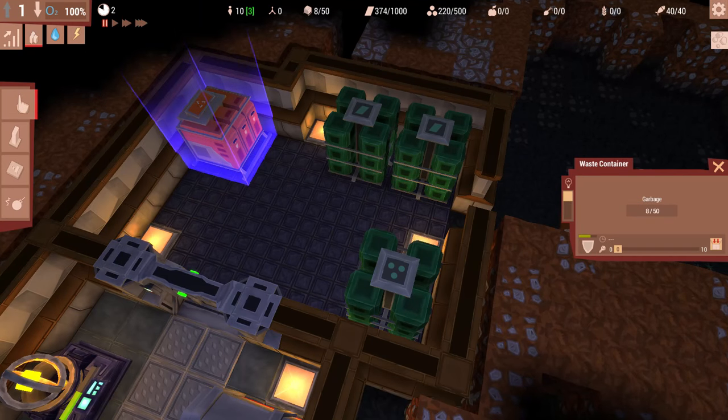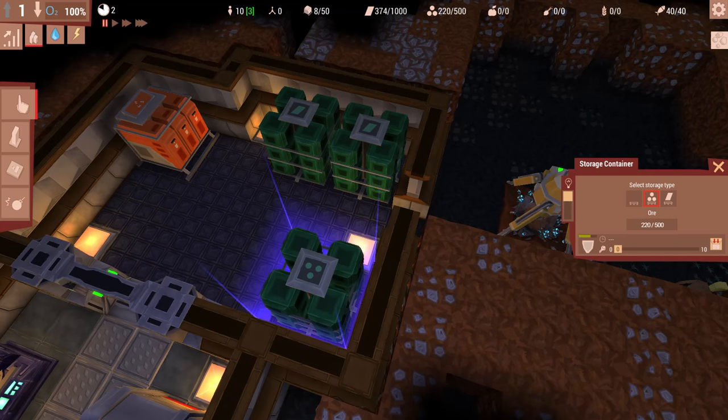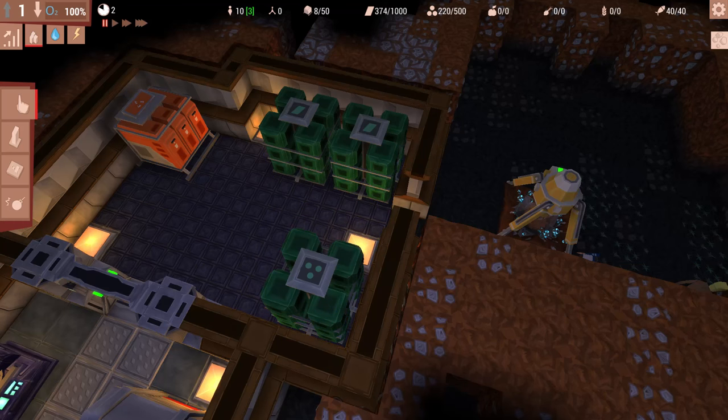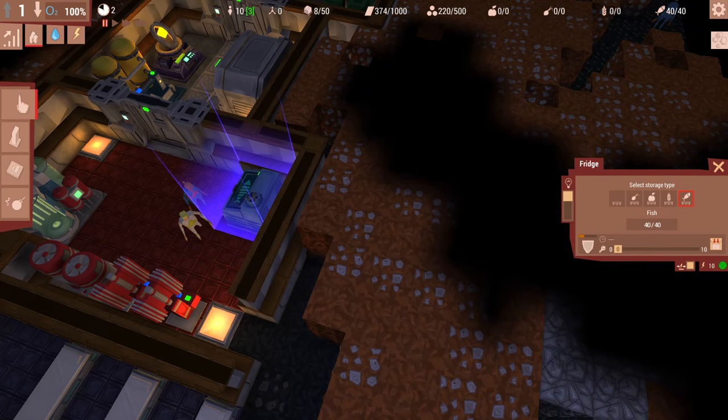This is your waste container - holds up to 50, pretty self-explanatory. These are storage containers that store either ore or building materials, and you can change what they store by clicking on them. You also start with a fridge with 40 fish so that you don't starve right out of the gate - but eventually you obviously want to build on that.